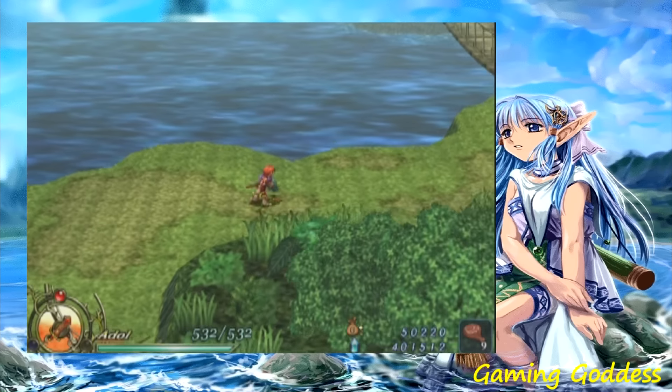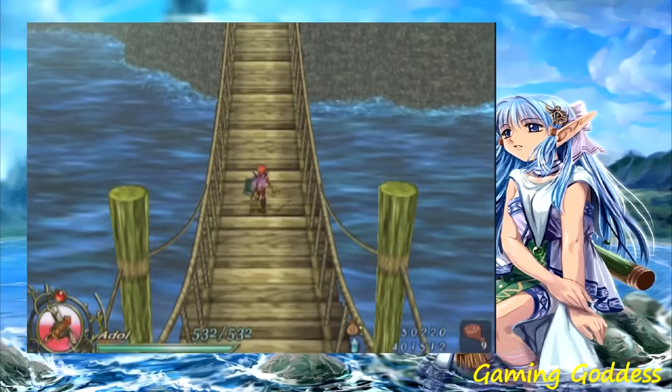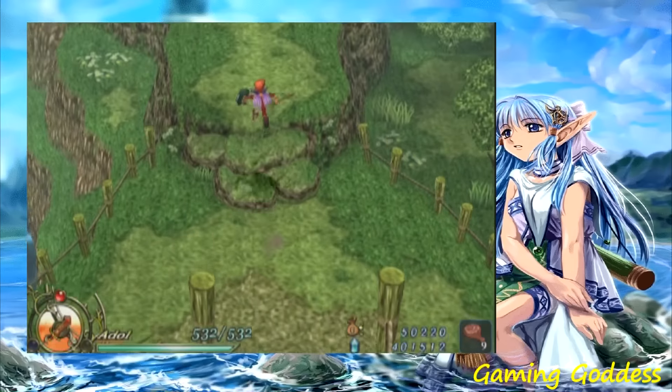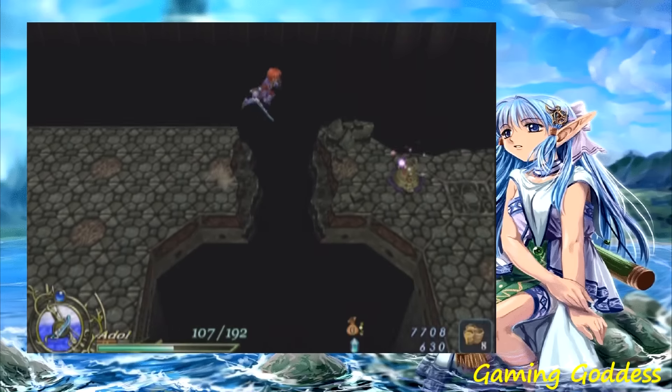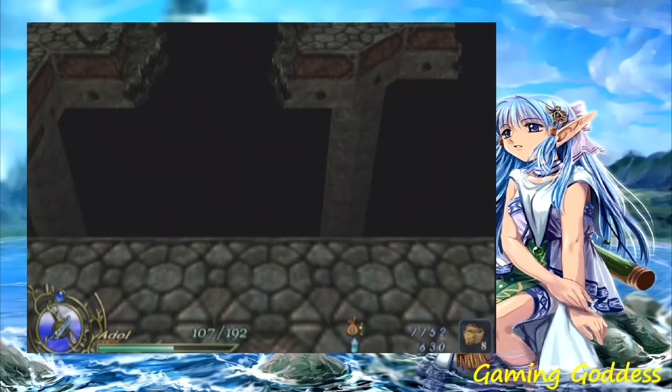Now let's take a look at the gameplay. Since my version of the game is on the PS2, the player can use both the d-pad or the left analog stick to move Adol around in the game. The player can also make Adol jump. There will be some obstacles where the player will have to perform a dash jump to continue to the next part of the map.